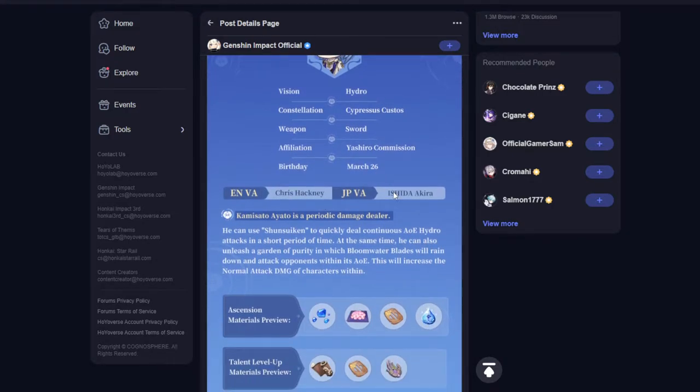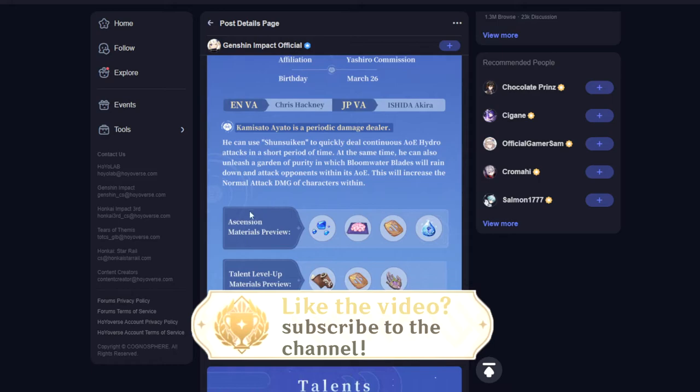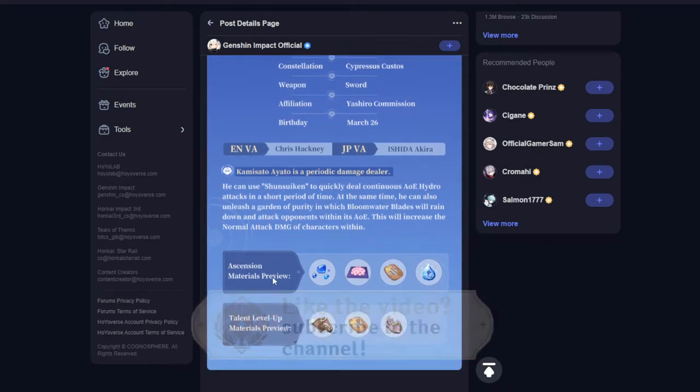His birthday is on March 26th - that's pretty much in two days - so he's going to come out after his birthday, which is unusual. Here are some of his ascension materials: you're going to need some water gemstones, the Kamisato flowers - Sakura blooms - you're going to need a bunch of those as well.